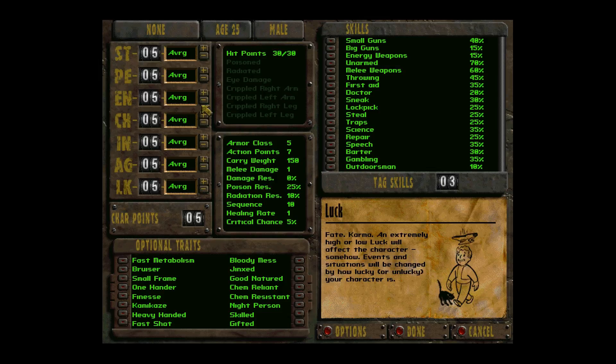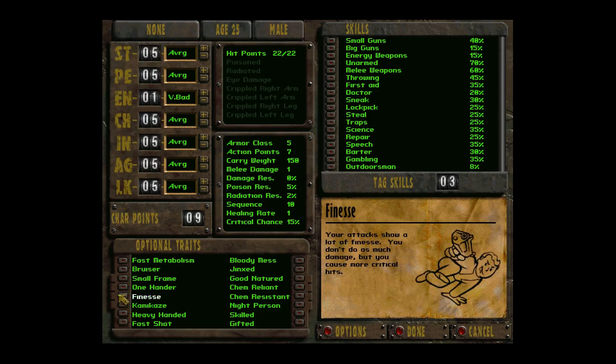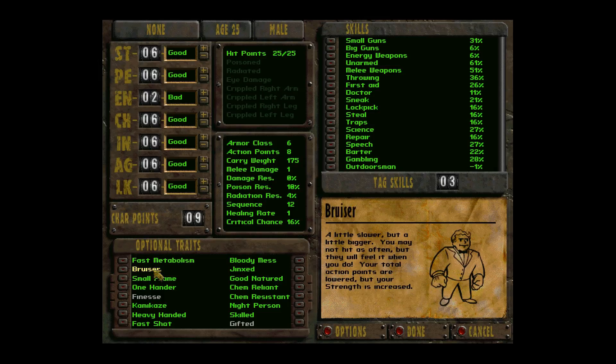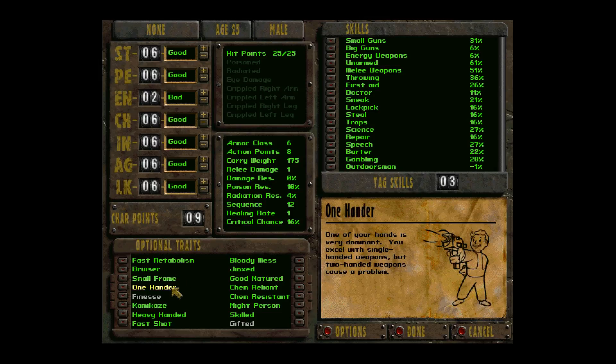What I do — and what Crispy hates about me — is dump endurance. I am a squishy long-range character. I'm also going to take Finesse and Gifted. For traits: Fast Metabolism increases your heal rate but makes you less resistant to radiation and poison. Bruiser is the opposite of Finesse — melee attacks do more damage but you crit less. Small Frame reduces your carry weight and gives you one agility.